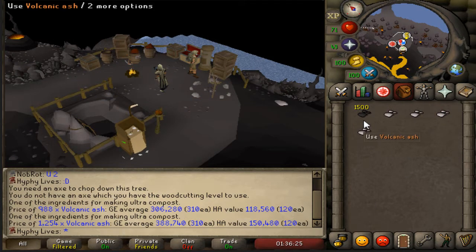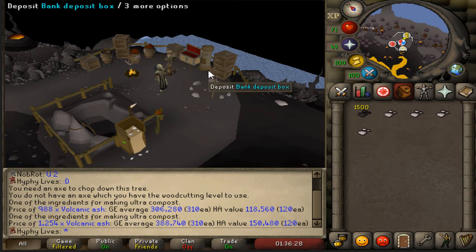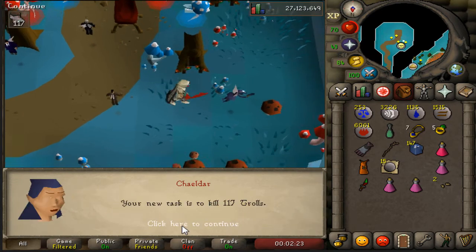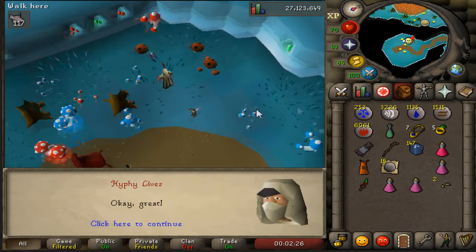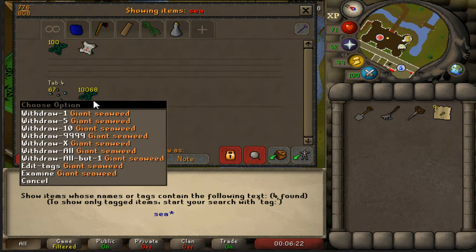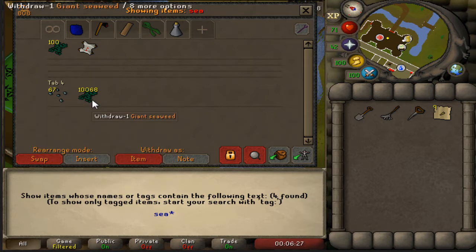Just mined 1,500 Volcanic Ash — I was running low, only had about 80 left in the bank. This should last me another couple weeks at least. I wish there was a faster way to get it, but it is what it is. Nine tasks completed, let's get our 10th. 117 trolls — that's alright. And check this out: just past 10,000 giant seaweed in the bank. This is going to take me forever to use and I don't know where I'm going to get all the buckets for the buckets of sand. That grind is going to be the longest grind of my entire life.